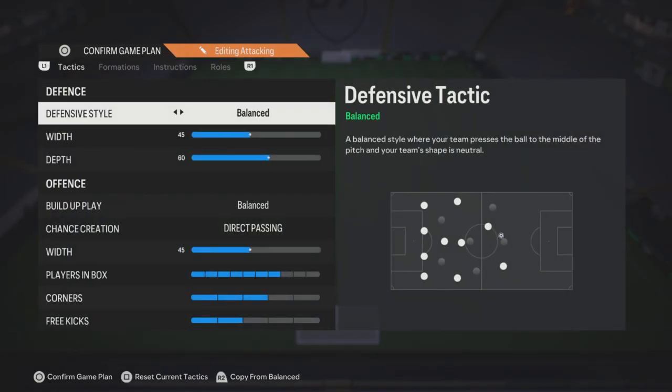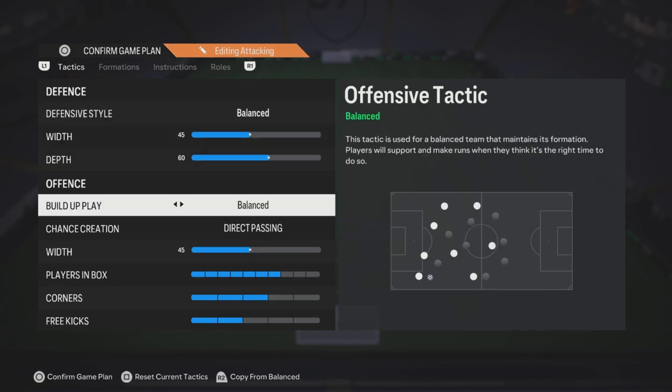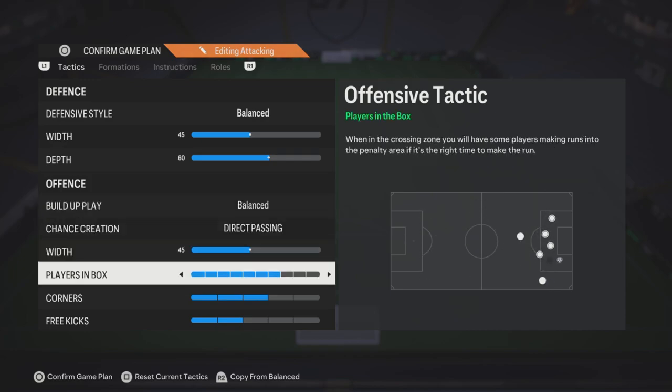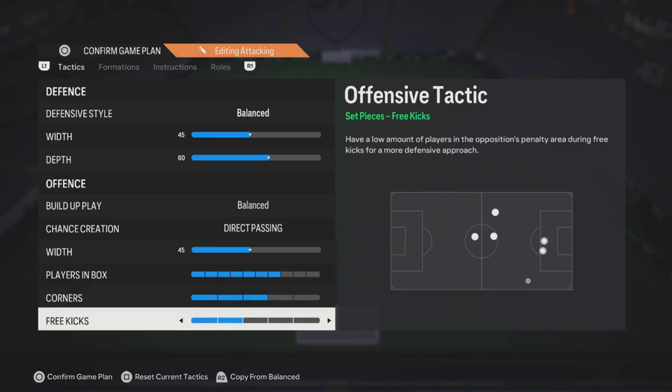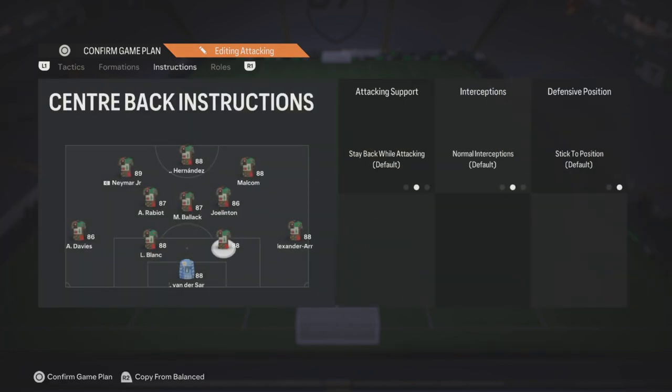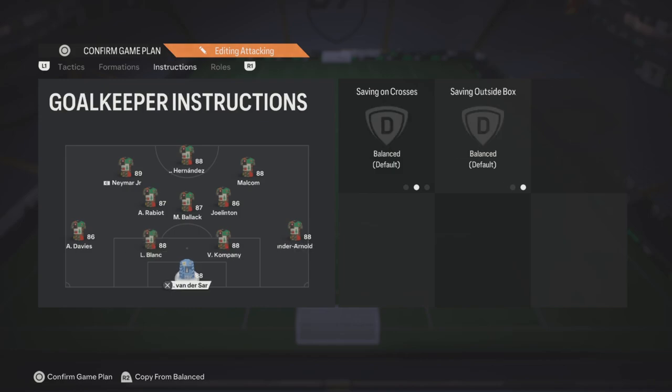Now for the attacking one: defensive style balanced, 45 depth, 60 build-up play balanced, chance creation direct passing with 45 players in box, seven corners, three free kicks, two. The formation is 4-3-2-1 — in my opinion, the best formation in the game still after this patch. I feel like this is definitely the best formation for attacking; maybe not for defending, but for attacking this is the best for me.